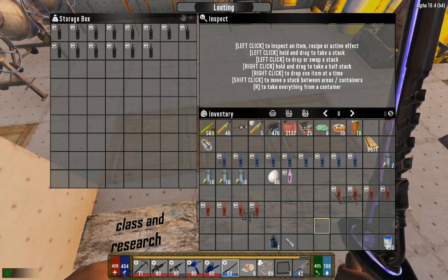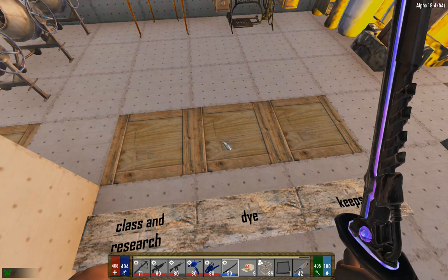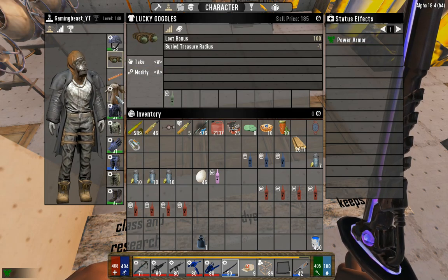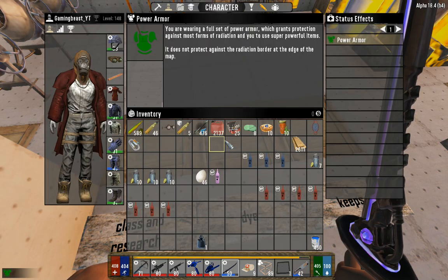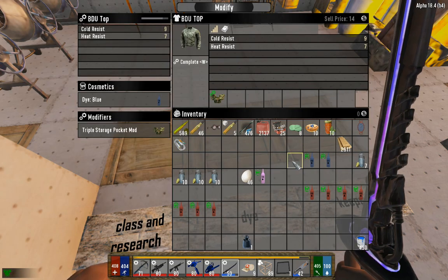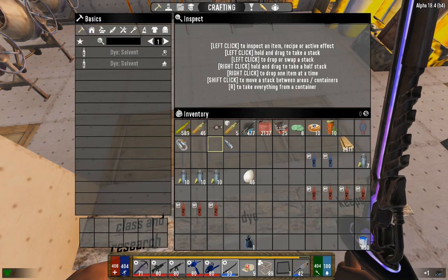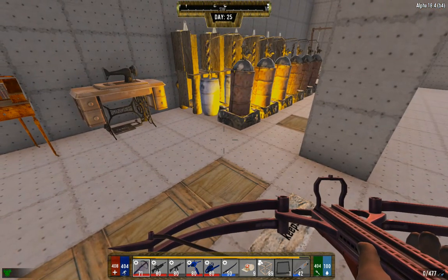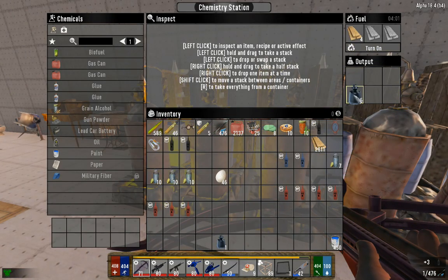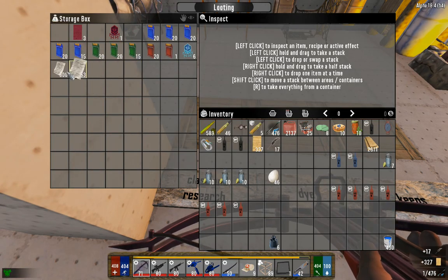Ink does stack, but dyes do not. You can socket dyes into any tool or armor — for example, my goggles have green, but we can modify it and pop in a red dye. It doesn't make a huge difference; it's more about how you want your character to look. Same with weapons — you can pop in a dye and change the color. One important note: once you modify a weapon, you have to reload it again before you need it.